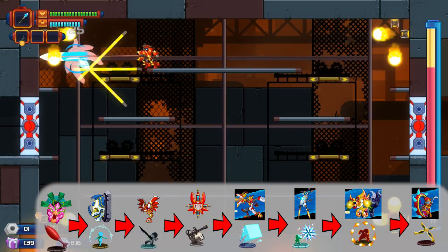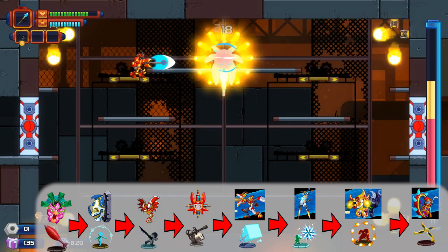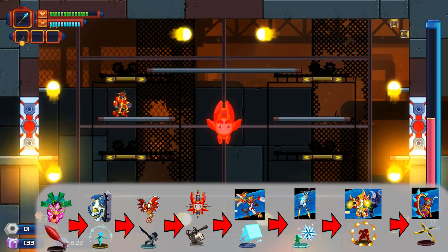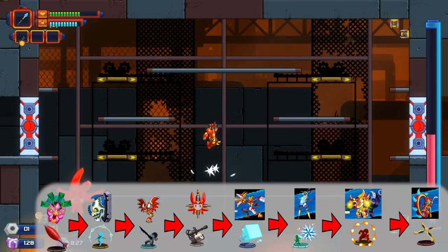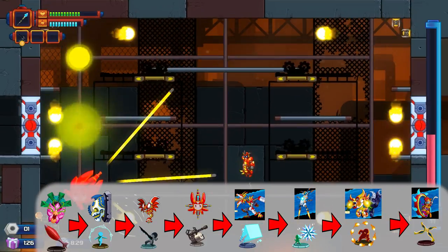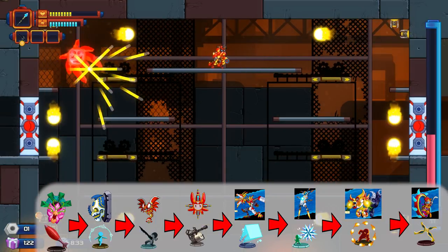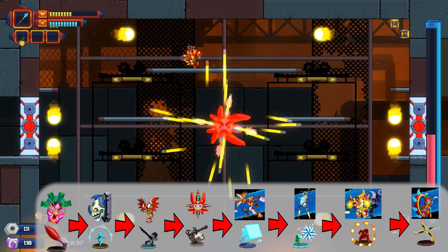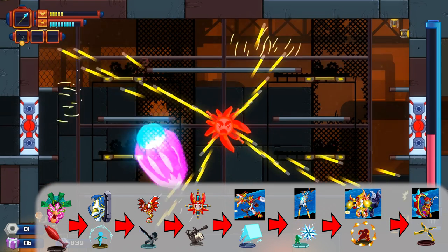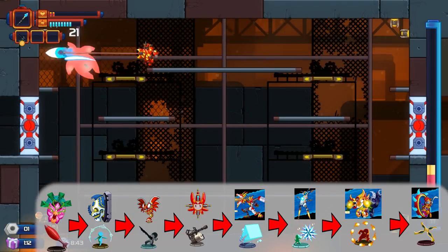Using the shade spur against the perforator when he does his 360-degree spin attack will actually interrupt his attack and stop him from spinning and firing wildly. His normal attacks are easy to dodge, but the spin is when it's hard to dodge and easy to take extra damage — so break his attack with shade spur.